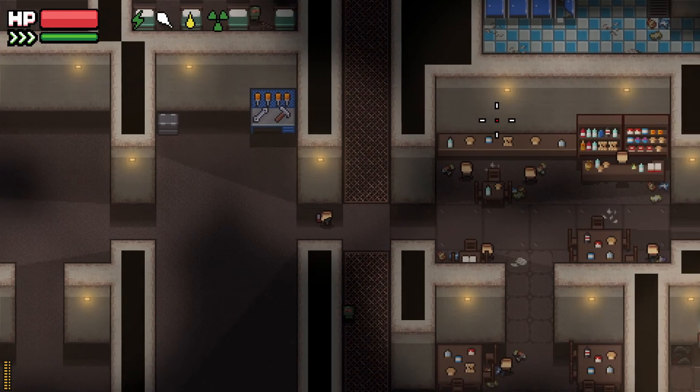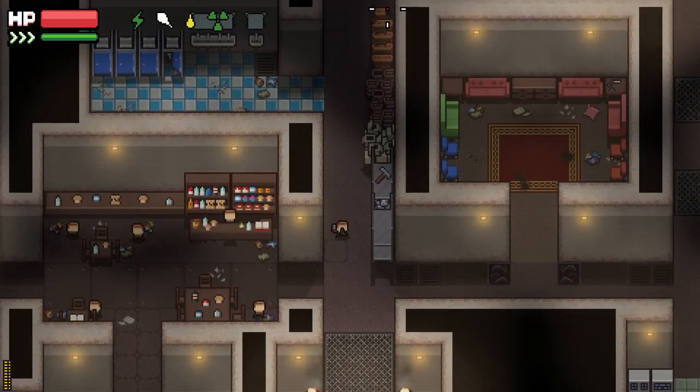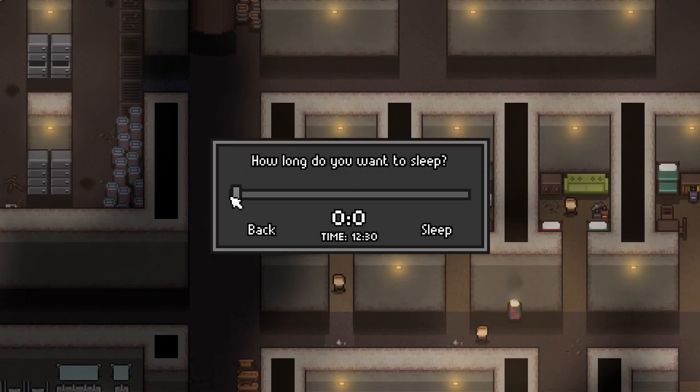To sleep in this game it's super easy. Here is the barman and here is the main entrance. All you're going to do is walk up here, take a right, come into one of these rooms, and there's going to be these beds. All you have to do is sleep.